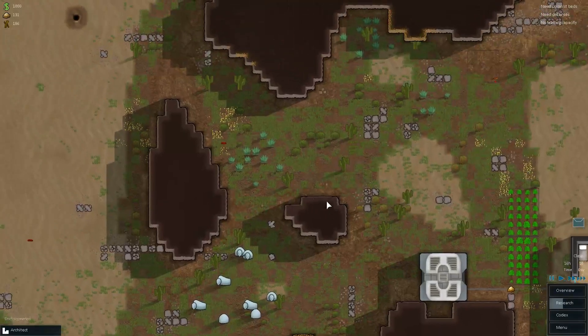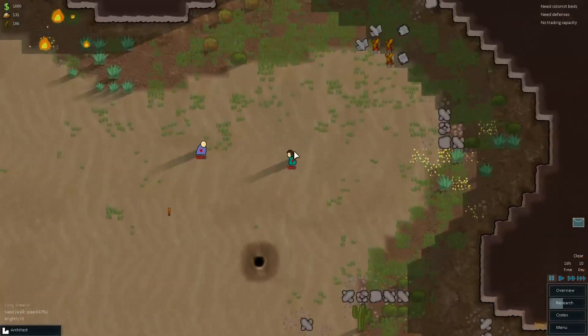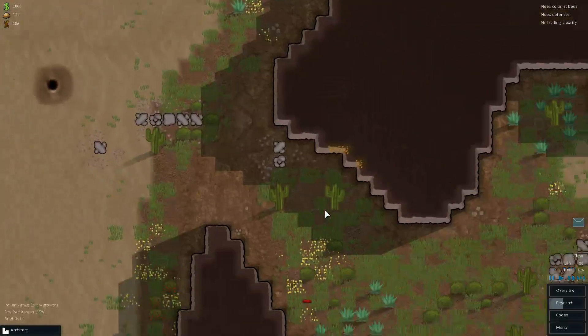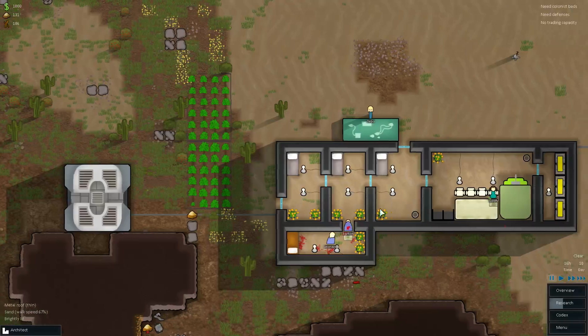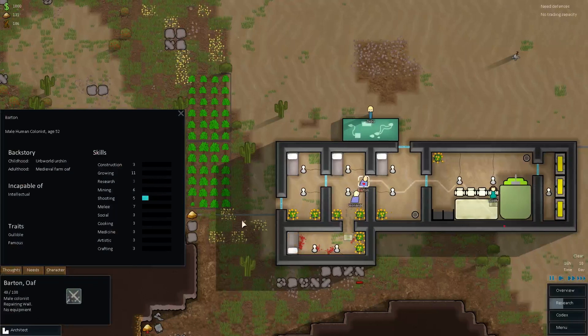They've got lots of good cover around here. I should probably mine away this rock after I've dealt with these two. These guys have both got pistols — I don't want people to die. Hold on, I need to set that to a normal bed now.